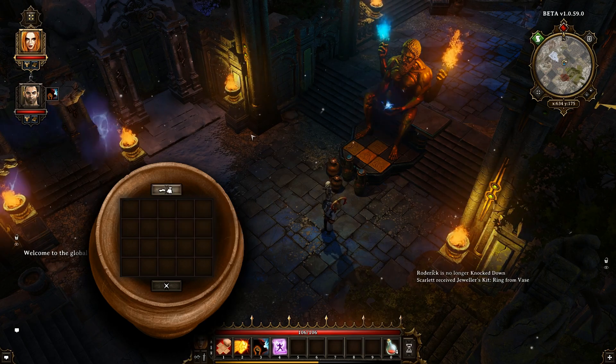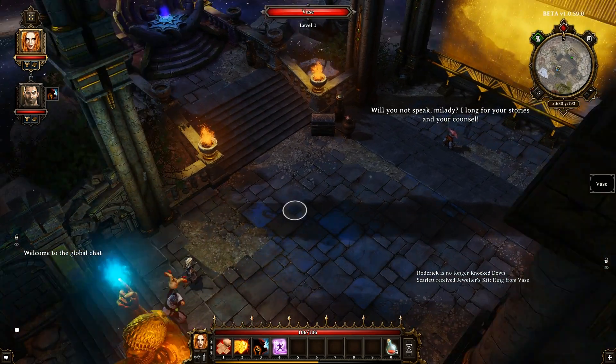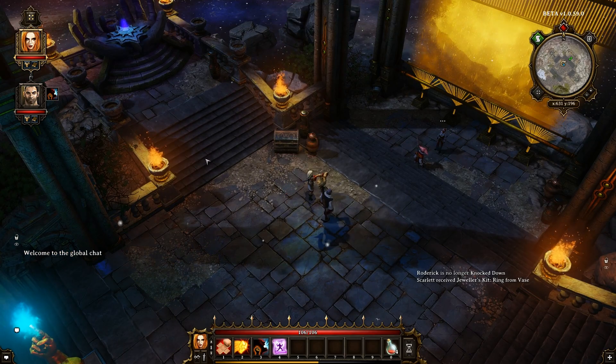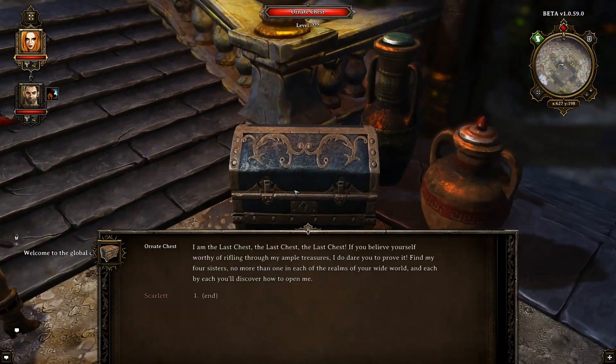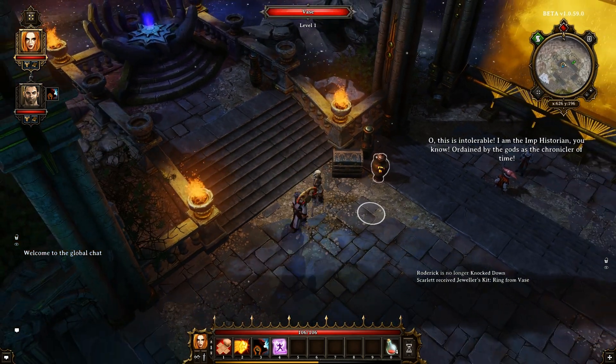Jeweler's kit, ring. Alright. Will you not speak, my lady? I long for your stories and your counsel. Who is that? The Weaver of Time. That's very cryptic. Alright, I am the last chest — if you believe yourself worthy of rifling through my ample treasures, I dare you to prove it. Find my four sisters, no more than one of them, in each of the realms of your wide world, and in each you'll discover how to open me. That's kind of cool.